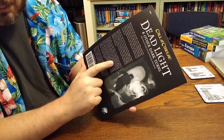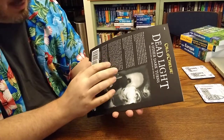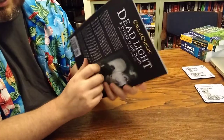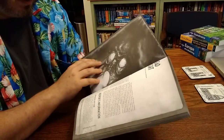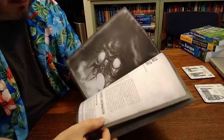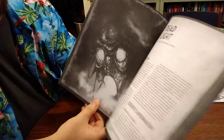Dead Light I knew was an older scenario — Seth Skorkowski has reviewed it and others have talked about it. Saturnine Chalice apparently is new to this edition; I didn't realize that. I thought both were revamps of older stories. There could be spoilers in the images I flipped through — I'm just doing a quick flip-through. Some seriously creepy art in here.